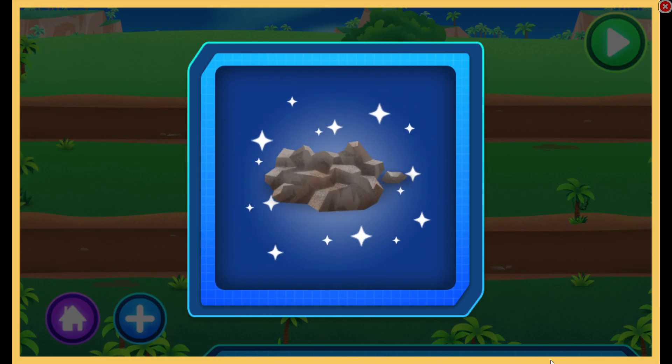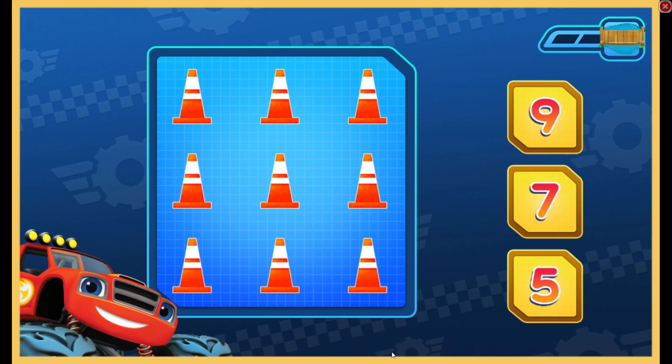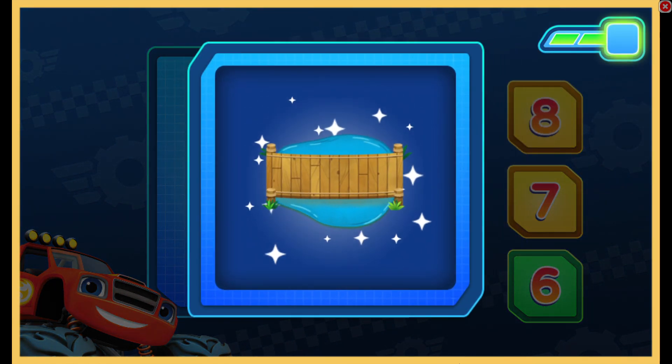Rock pile! Awesome job! Add more. Tap to pick something new to earn. Count the traffic cones. That's right! We have nine traffic cones. One more to solve. Count the fire hydrants. That's right! We have six fire hydrants. Woo-hoo! This will look awesome on the road.